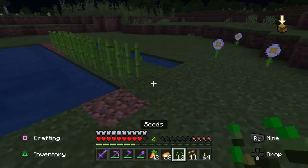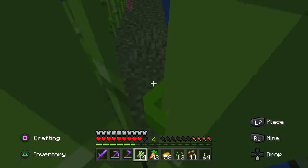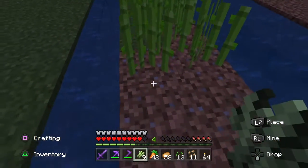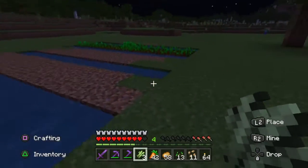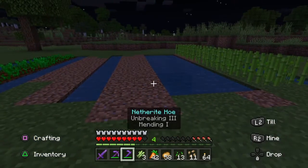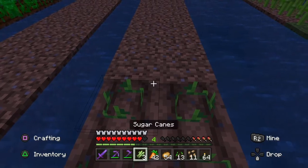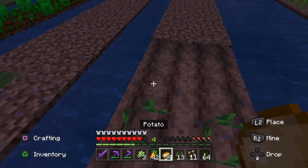Now that we are back at our farm we will continue to plant out our farm. Simply pick up our sugarcane and go up to our sugarcane bed and plant the rest of the bed out. As you can see, sugarcane just goes directly into the ground — you do not need to get out your hoe and cultivate the ground. We will dig the ground and simply plant a bed of potatoes, two wide and ten squares long.